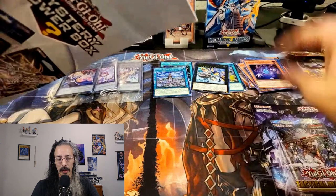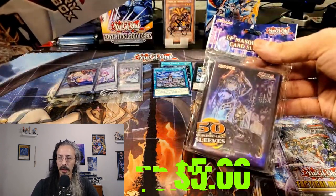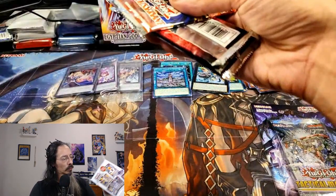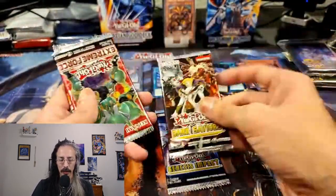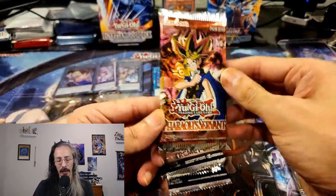Tactical Masters — we'll take that too. For our sleeves we get everyone's favorite: IP Masquerena. Another Genesis Impact, Dark Saviors, Extreme Force — and oh, maybe we can get a Genzo.